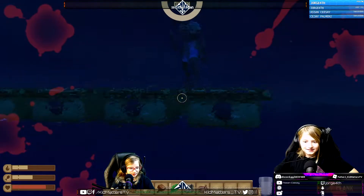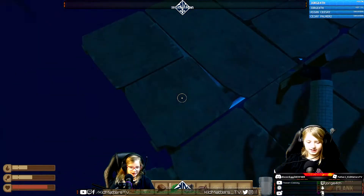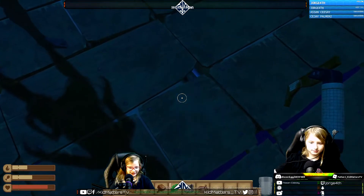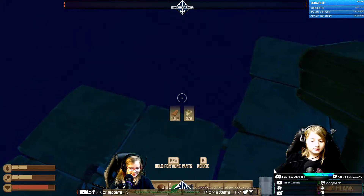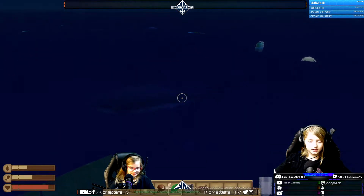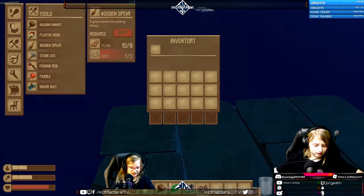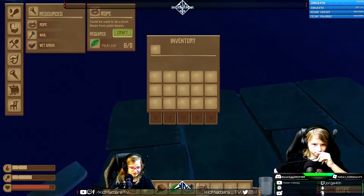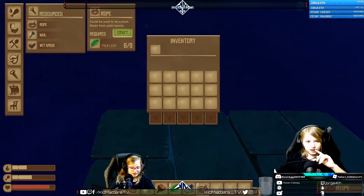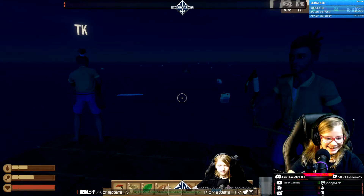This is our first playthrough if anybody has suggestions from the chat, just let us know. Give us a follow on our Twitch channel and we also have a YouTube channel. Here's your plank. I have like ten planks, I just need more rope which I need leaves for. Here, take all my leaves. I have a lot of leaves so I could craft a couple.